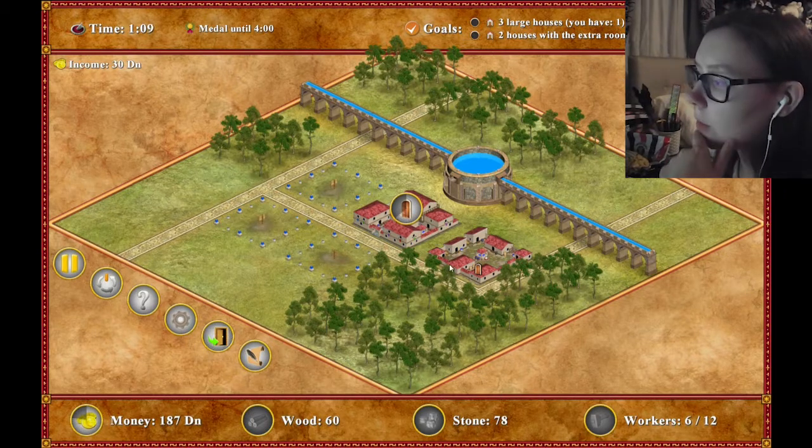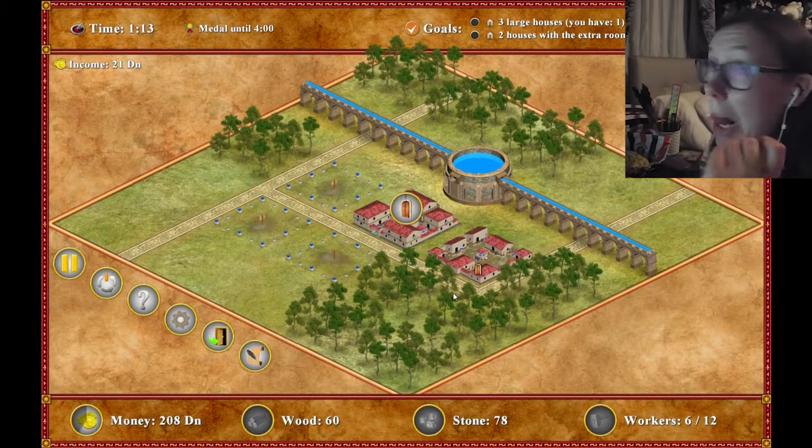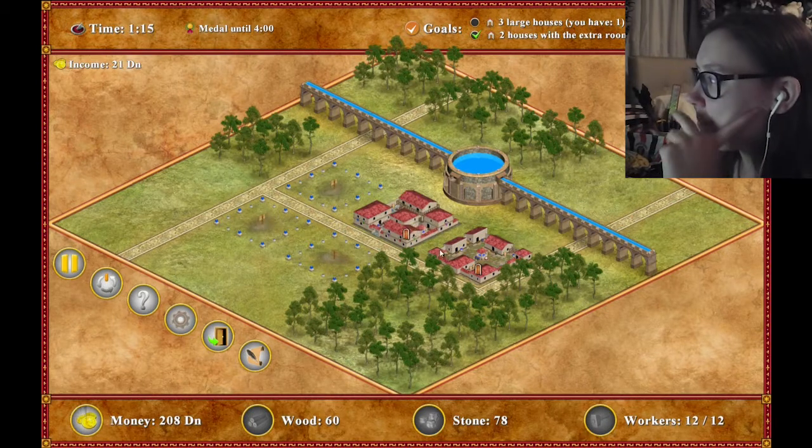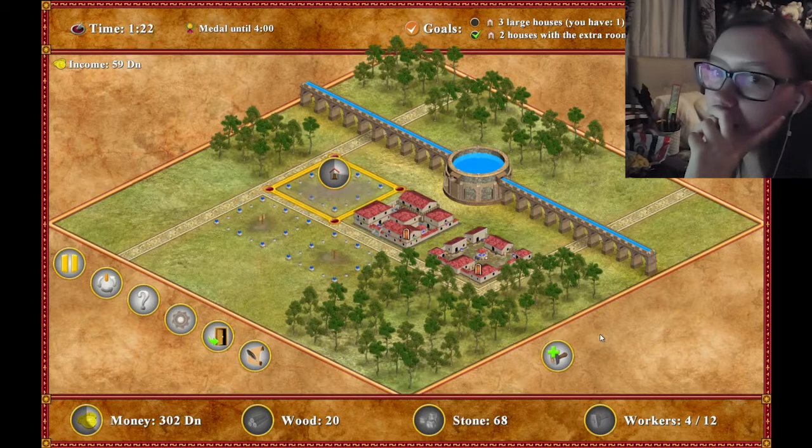What does this do? Exit to main menu - okay. I have one. I need three large houses, so I basically need to build... I think I just built the wrong house.